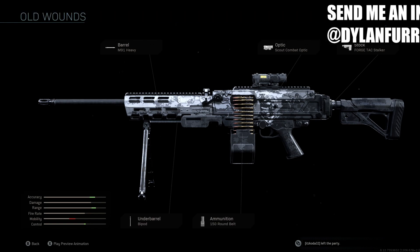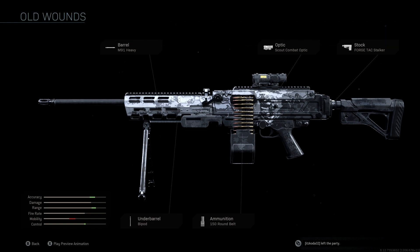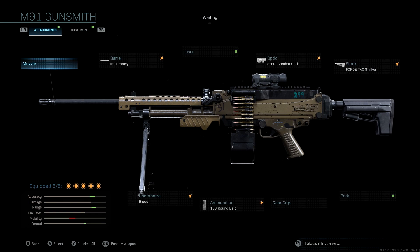The 'Old Wounds' blueprint is a legendary blueprint available in the missions and challenges tab, so if you guys complete those challenges you can unlock it. If you take a look at the attachments that come with the original blueprint, you'll see they're not all that fancy — we get a really good accuracy and range boost, however we lose a ton of mobility, which isn't that big of a deal with an LMG, and we only get a slight control boost.